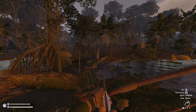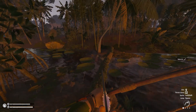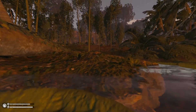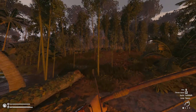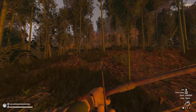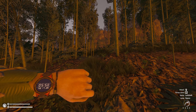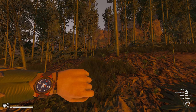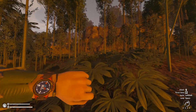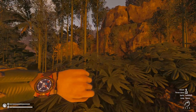Hello everyone, welcome back to another episode of Green Hill. Today we're going to get out and do a bit of exploring. We're going to be swimming, that's okay. First things first, we did do a lot of bamboo clearing here. We do have ourselves an extra pot and things with us - I did craft an extra one just to take out with us, so we have that if we need it.